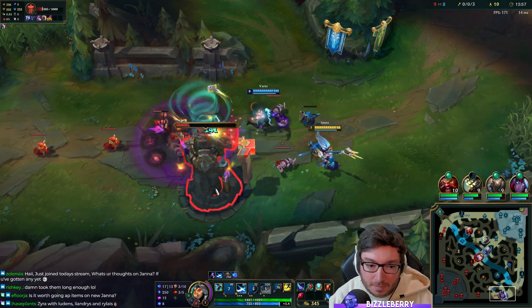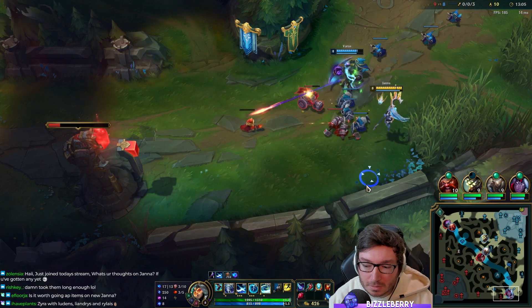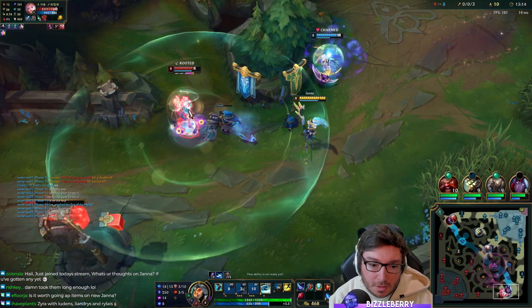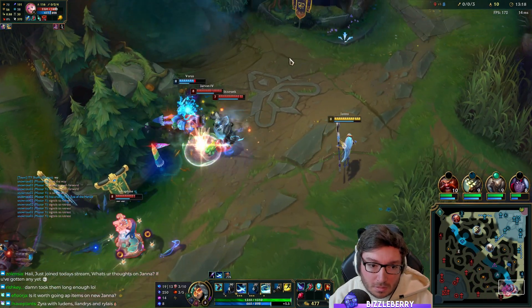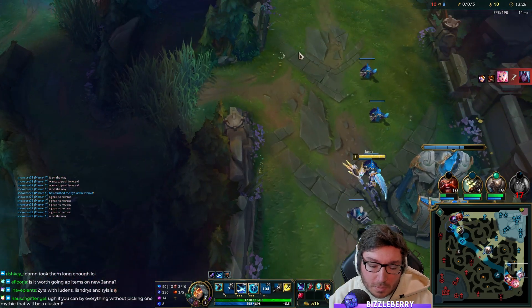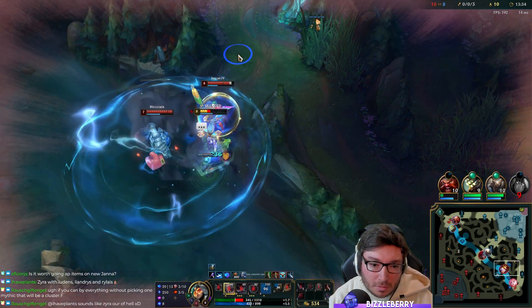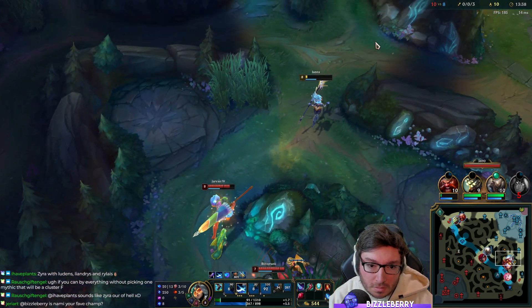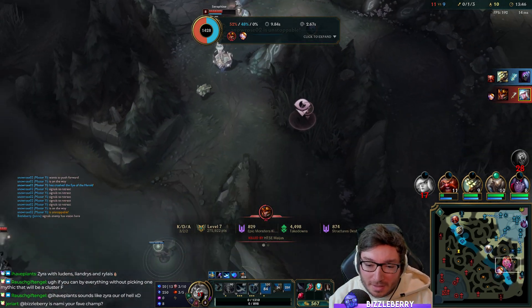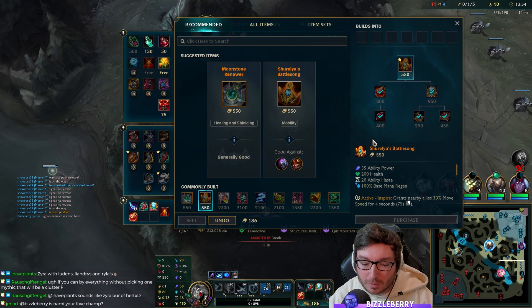We're getting a lot of free farm here. There's a chance we could get first turret, which would be pretty good. I'm going to have to back off — he was looking to hook me, he'd saved his hook. It's hard to try to juke him out there. There's a ward in the brush, apparently. Just wanted to get a ward in the river so we could see where Jarvan was going after doing the Dragon.